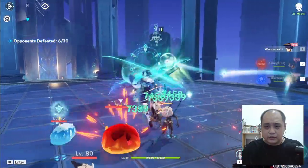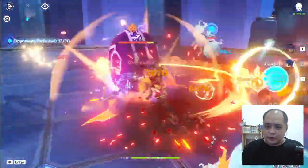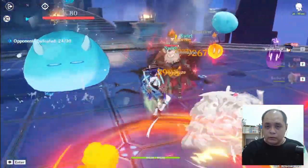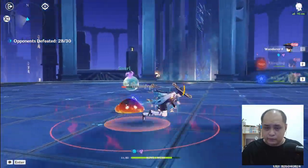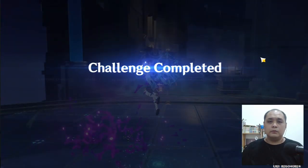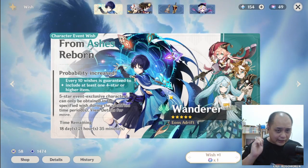Oh, nice! Wow, awesome! He can fall from up high too — you can see he's throwing some kind of sword blades. Wait, this is awesome — really awesome, the Wanderer. He's more awesome than my Traveler! Okay, now that we're done trying the characters, let's pull them.